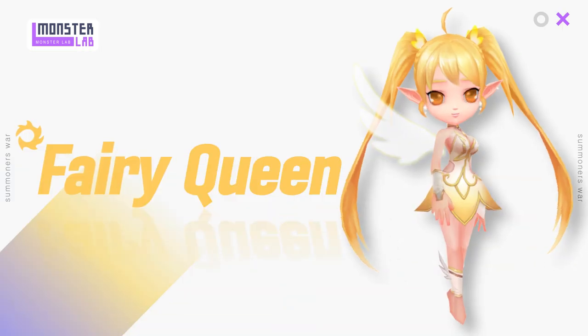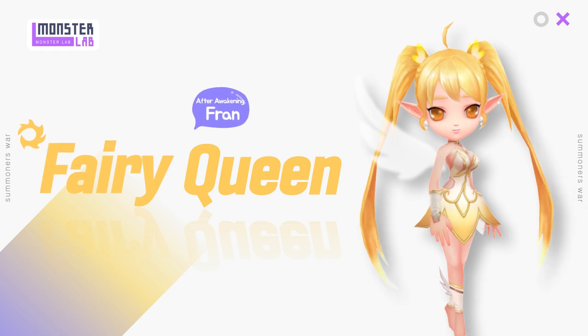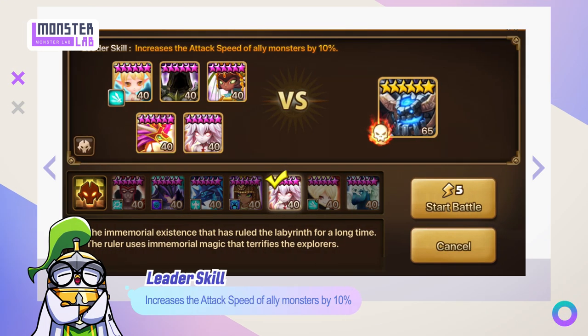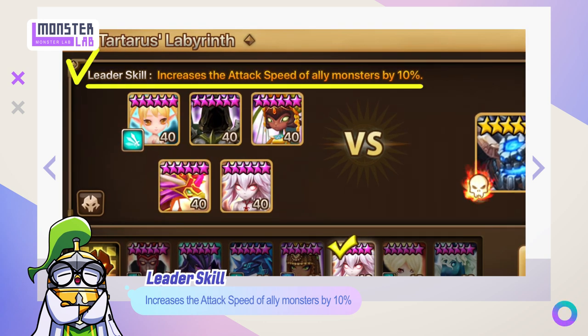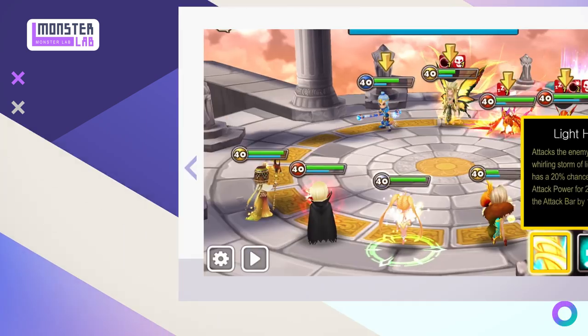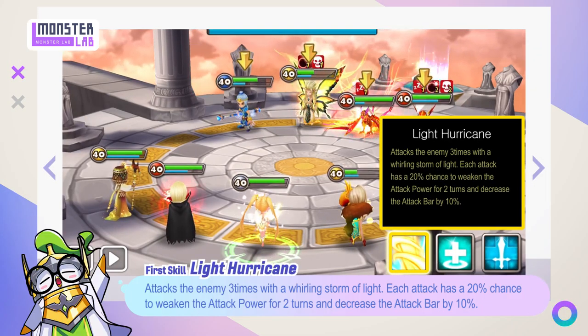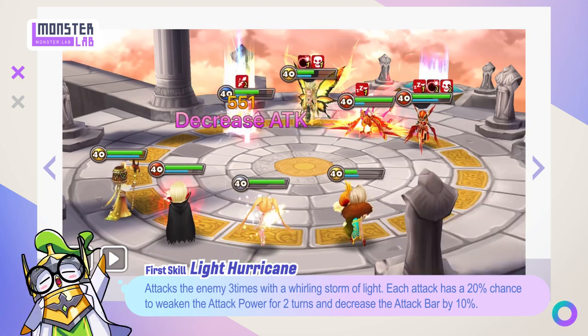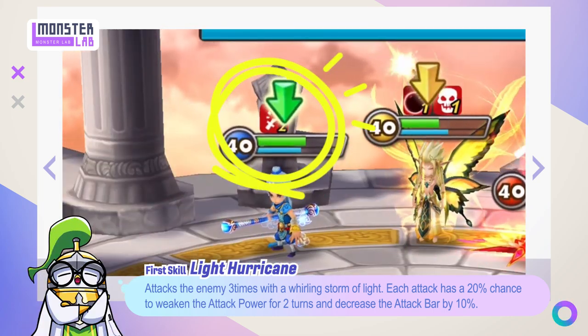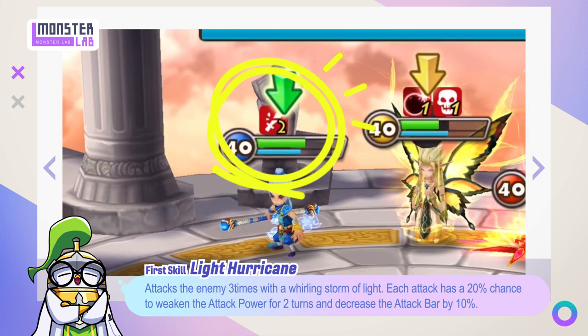The basics of monster research start with skill research. First up, leader skill. It's not a super high number, but a leader skill that raises attack speed is awesome. Skill number one: Light Hurricane. Decreasing the attack power of your opponents is basically healing — sounds like something that'd be helpful in Raids and Labyrinth. And the chance for 10% attack bar reduction is the cherry on top.